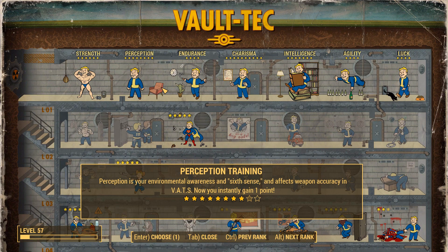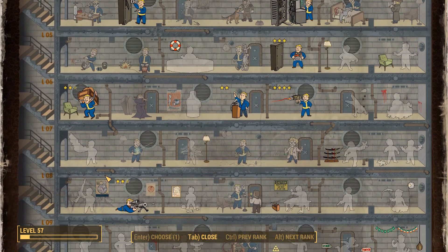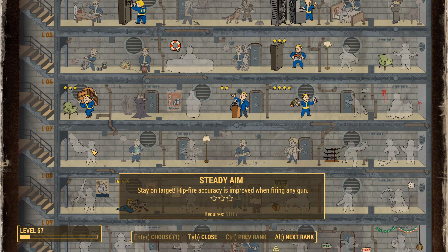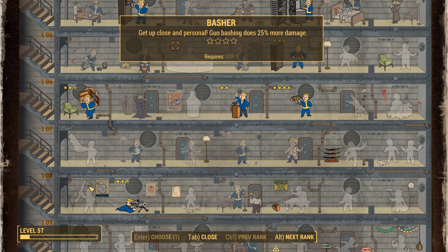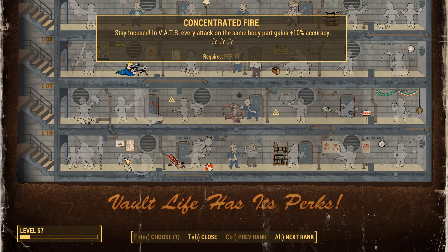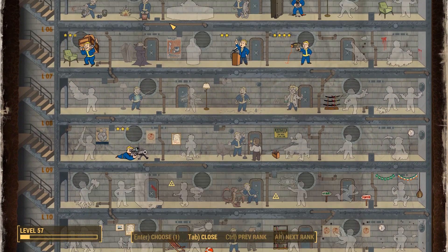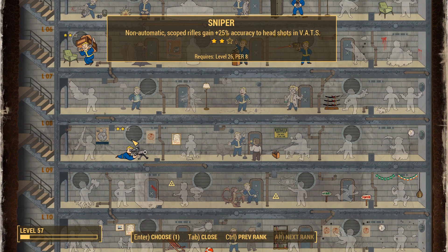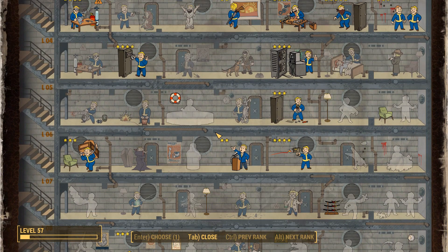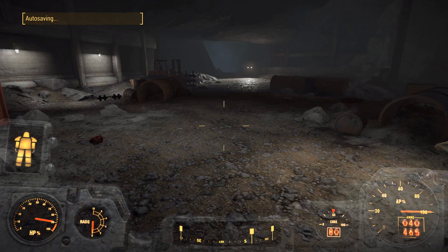We have to level up — I didn't even notice we leveled up. And of course, what are we going to get? We're going to get another Strong Back. Hit fire accuracy is improved. Sprinting into enemies hurts and staggers. The accuracy was already not that accurate, unfortunately. Non-automatic scoped rifles gain 25% accuracy to headshots in VATS — not that bad but not that great either. Let's go for more Strong Back, just because I'm a bloody hoarder.